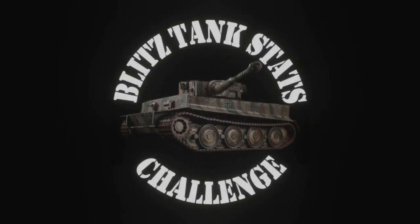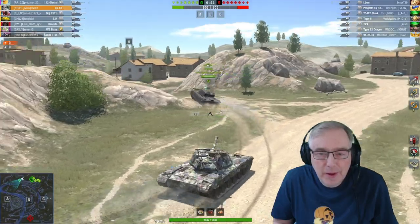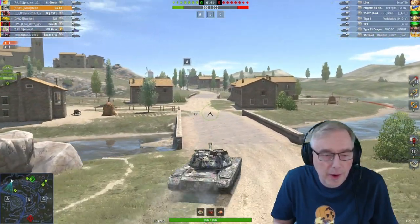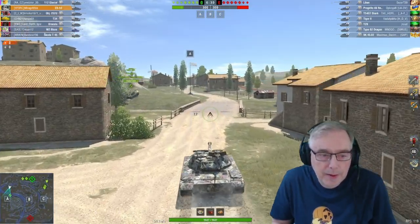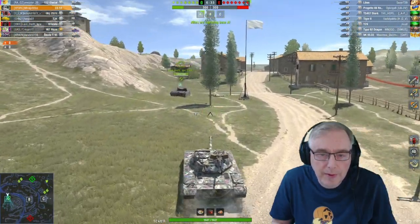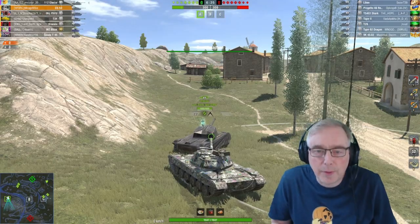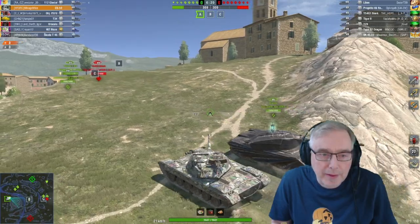Here we are playing in the CS-53 on Castilla on my main account on the EU. Going to go over and look at the A-cap, try and get spots from the church — hopefully the team are going to go over. It's one of these maps where you do need to go both ways. Get the mill and the church spotted. Dracula's in there capping A — we'll go and join him, might as well get the base cap points for that. Normally I wouldn't bother if it was just me, I would go and spot first, but because he's already in there, might as well get the XP.